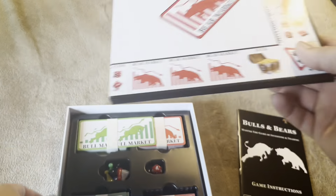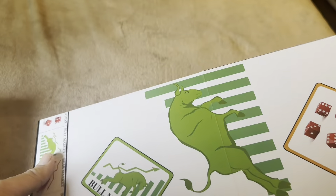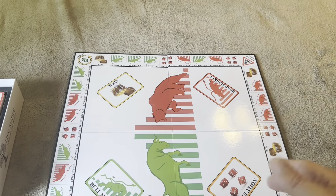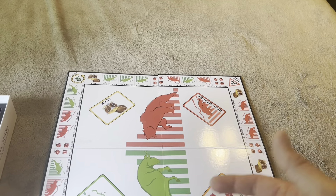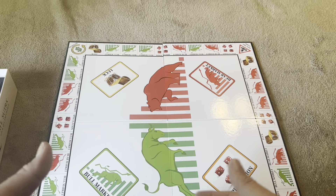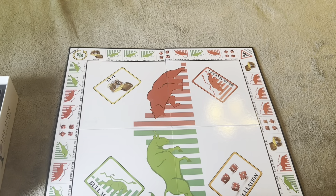Let me pull it out here and show you exactly what you're going to get. You can think of it along the lines of Monopoly in that it's going to have some thought behind it. Monopoly is more of a luck-based game, whereas this one has additional elements — bear markets, bull markets, speculation, and income — so you're taking a gamble or risk.